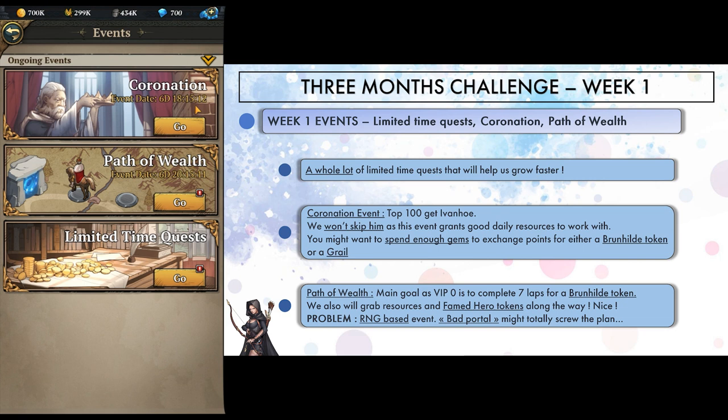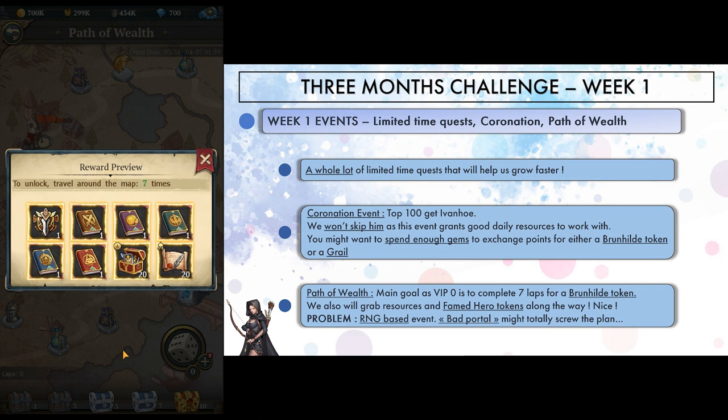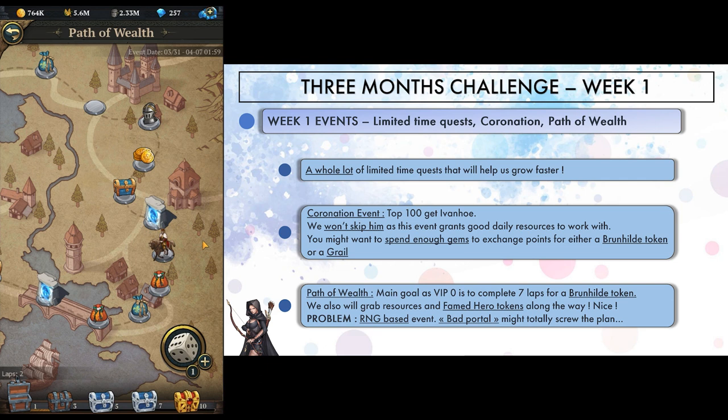We also have a path of wealth event, lasting for 7 days, which is way longer than usual. I'm really hoping I can reach some good rewards if I complete enough laps. I'm pretty confident I can get at least 5 laps, which would give me 6 famed hero tokens — pretty good. And I really want to complete 7 laps as the reward is a Brunhilde token. One problem though: this event is RNG based, and everybody knows that if the bad portal has decided to screw you, there is little you can do. Will we be able to complete lap 7 nonetheless? Answer at the end of the video.